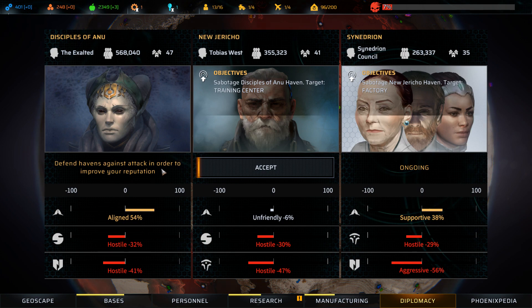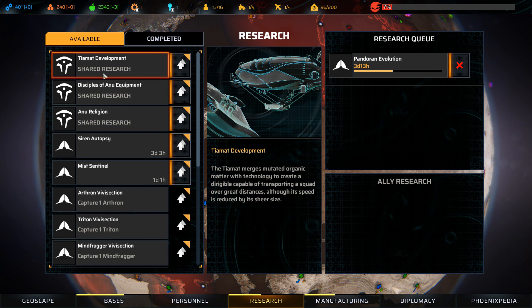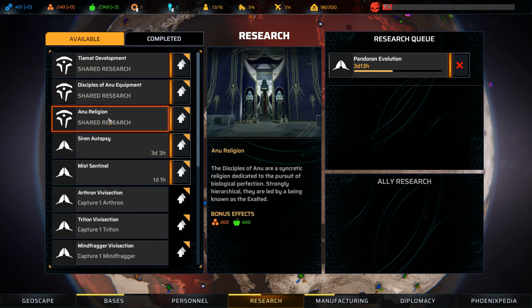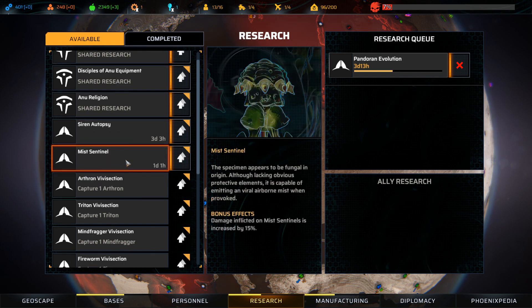We got free stuff and a new recruit, and we are now Aligned with the Disciples. Let's look at Aligned: defend Havens against attack to continue improving reputation, and we have access to their research. The Tiamat merges mutated organic matter with technology to create a dirigible capable of transporting a squad over great distances, though its speed is reduced by its size — it sounds like it carries more people.